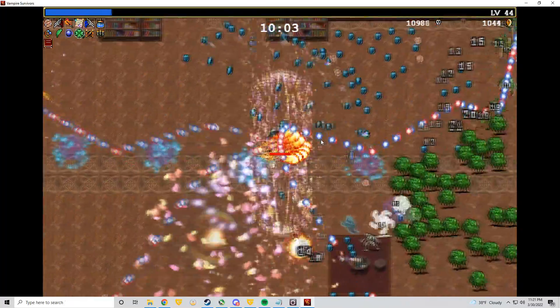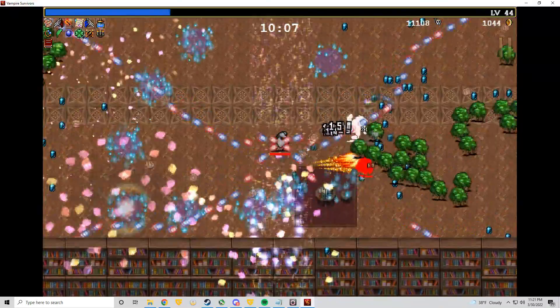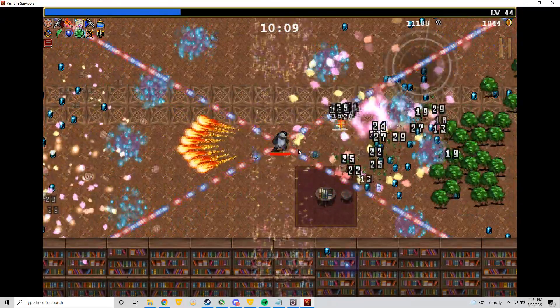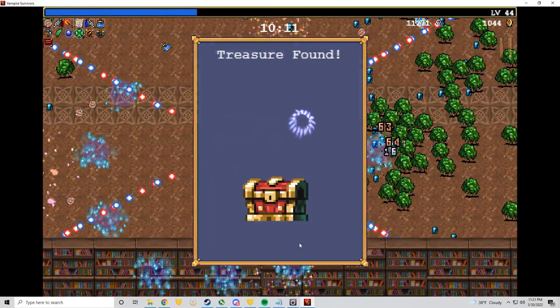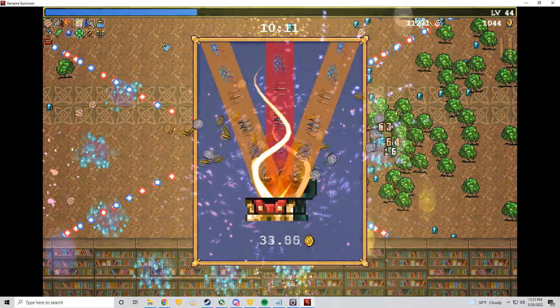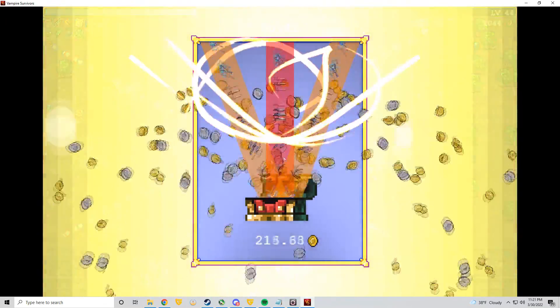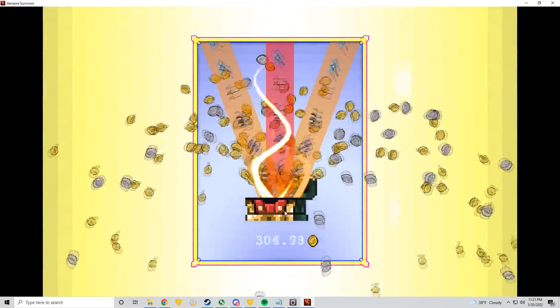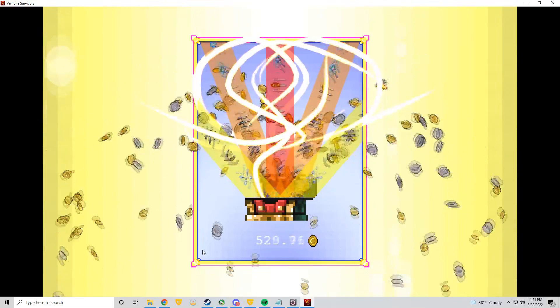You have eight slots for each, and so you will quickly find ones that you prefer, combinations that work well, and you'll start making a build. It doesn't end there though, as every minute or so boss enemies appear dropping a chest. And if you have a leveled-up weapon and the right relic to go with it, the chest will evolve that weapon, changing its effects and making it even more powerful.